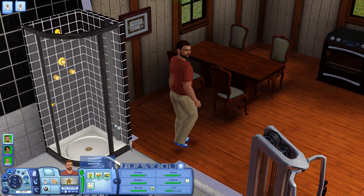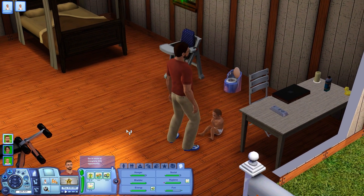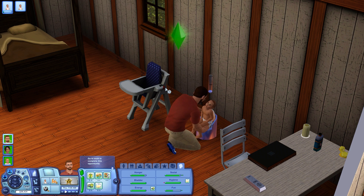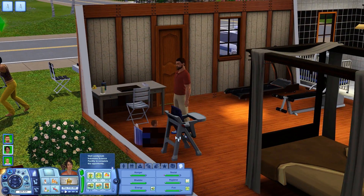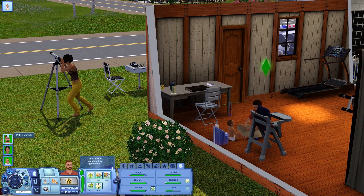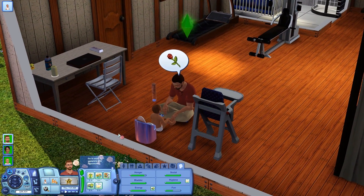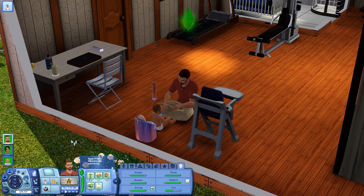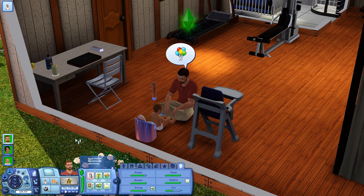Pete has finished his shower and will now continue to take care of his son. Paul's bladder need is going down and we need to potty train him anyway, so while Pete has nothing better to do, let's have him introduce Paul to the potty chair. Once Paul is done, we can continue to have Pete teach him essential life skills, starting with talking. Pete has the wish to teach Paul how to talk, and he also has the newly acquired family-oriented trait which should make the whole thing go twice as fast. Paul also has the genius trait, which will increase the skill learning speed even further. So with that setup, my goal for this episode is to teach Paul how to talk in one day — I think that's fairly realistic, let's see how he does.